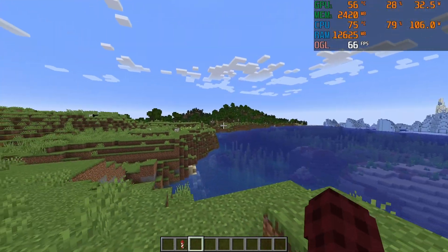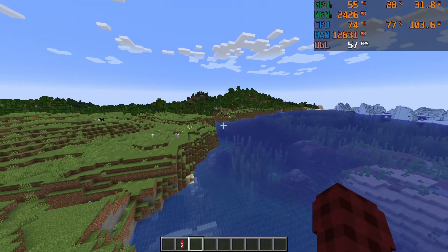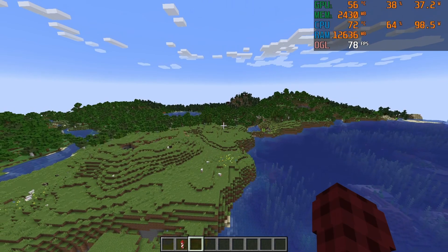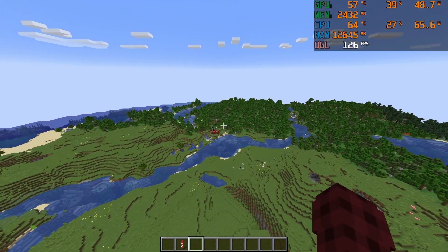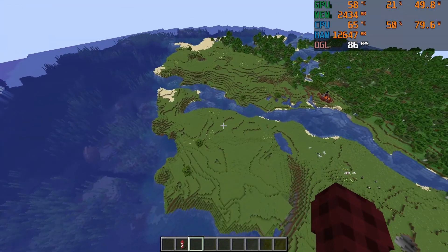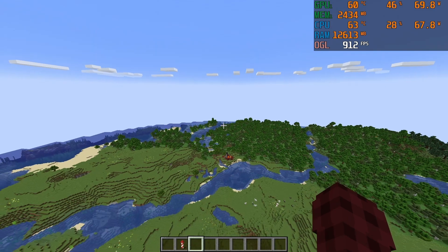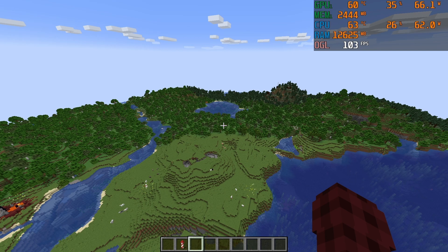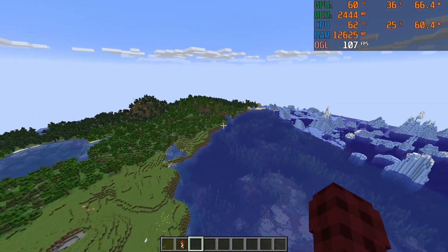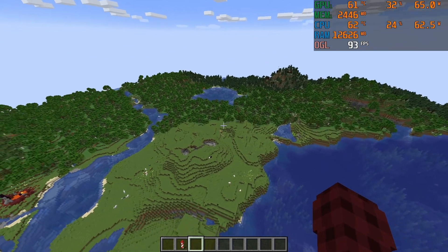I've given the world a bit of time to generate. I'm still at 24 chunks render distance, and as you can see, my FPS is sitting around 60 to 70 FPS. My FPS jumped up because I was looking at the sky where there's nothing to render, hitting 1,000 FPS, but looking at the ground gives about 70 to 80. Anything above 60 is absolutely fantastic, especially for such an old CPU.